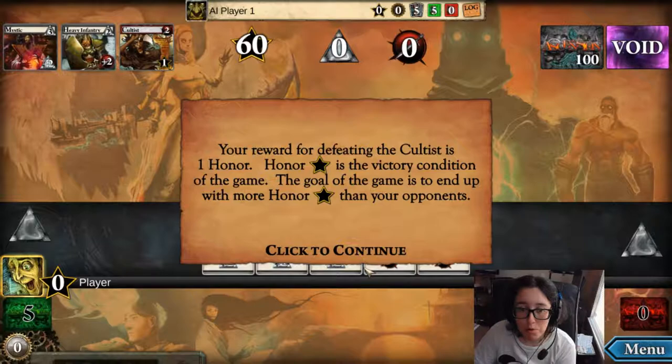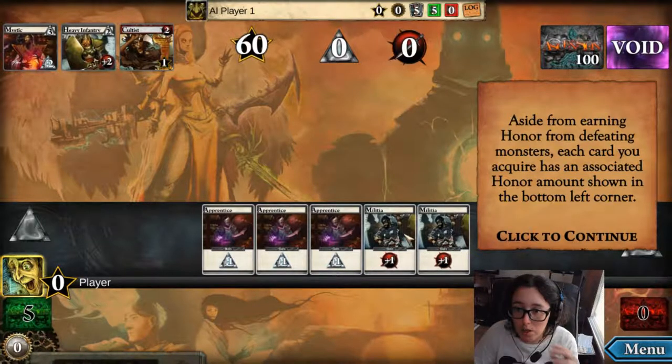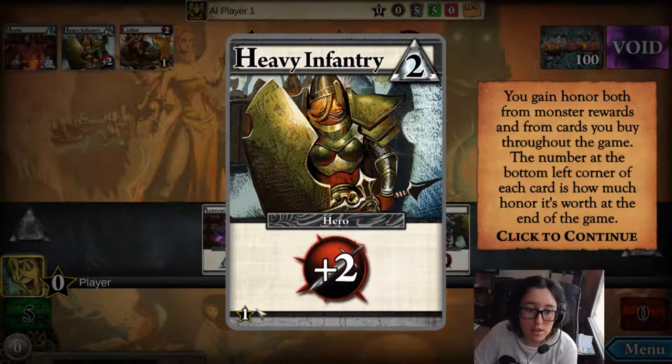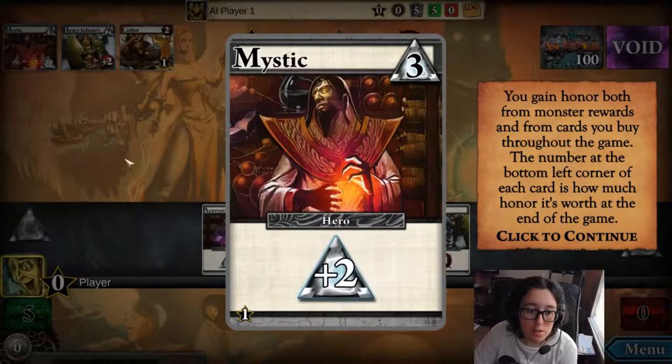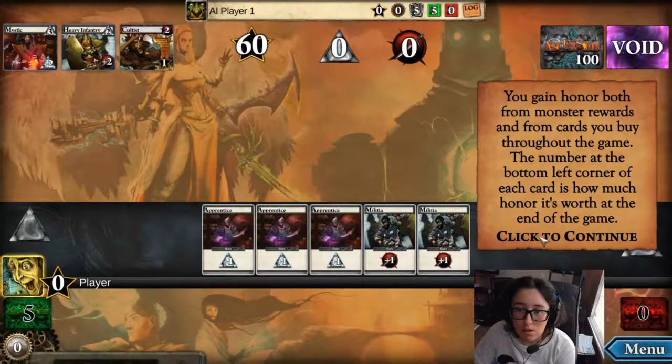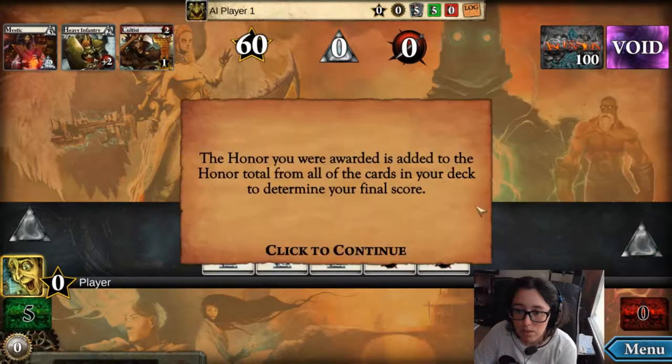The goal of the game is to end up with more honor than your opponents. Aside from earning honor by defeating monsters, each card you acquire has an associated honor amount shown in the bottom left corner. You gain honor both from monster rewards and from cards you buy throughout the game. The number at the bottom left corner of each card is how much honor it's worth at the end of the game. The honor you're awarded is added to the honor total from all the cards in your deck to determine your final score.